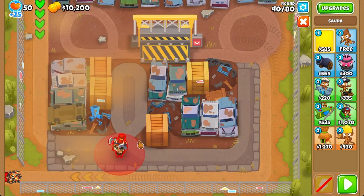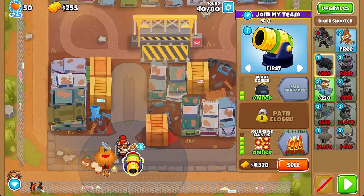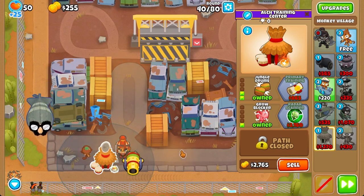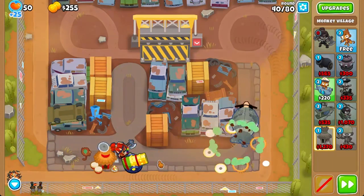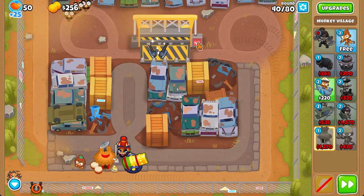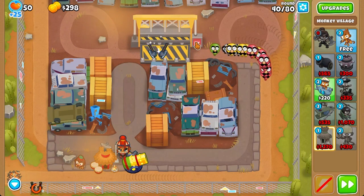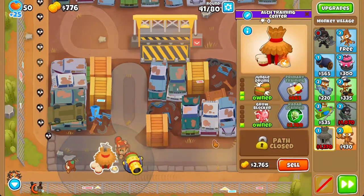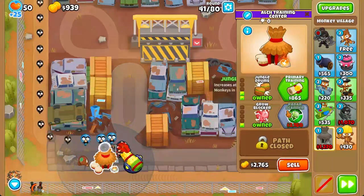I'm just going to place a soldier right here, get a 2-0-4 bomb shooter, and a 2-1-0 village, and let's see how we do. Oh my god, that's a really fast bloon. Let's use the soldier's ability and then use the crusher right here to crush — that didn't work, but the bomb shooter should be able to catch up. And there we go.